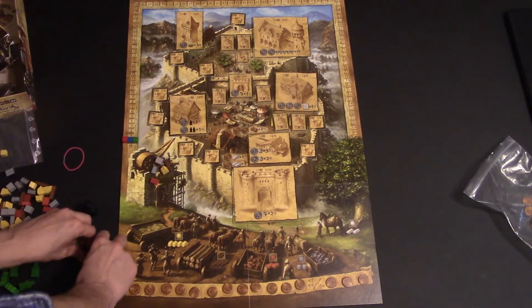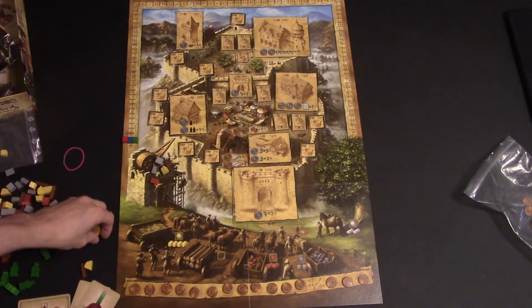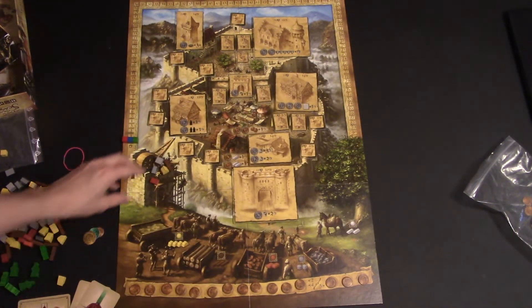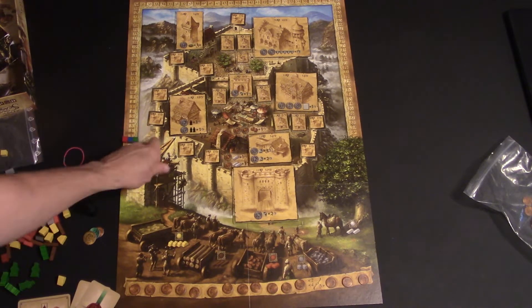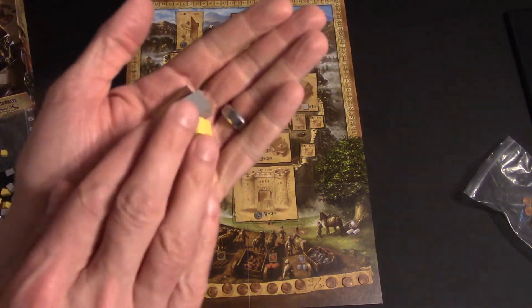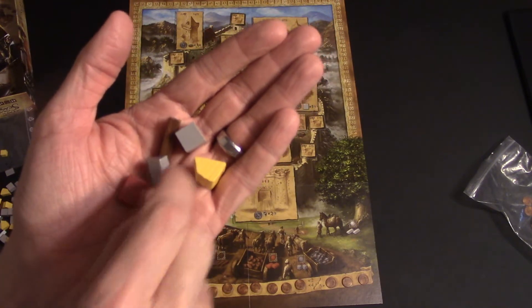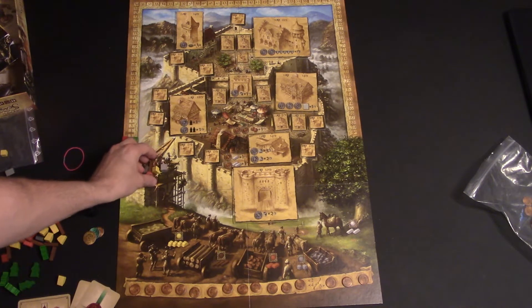Denominations of money are in threes, fives, and ones. Each player is going to start off with sand and wood. On the construction crane here, you'll have one of each resource to start off the game with — there's sand, stone, wood, silver, and brick. You'll put one of each resource starting right there.